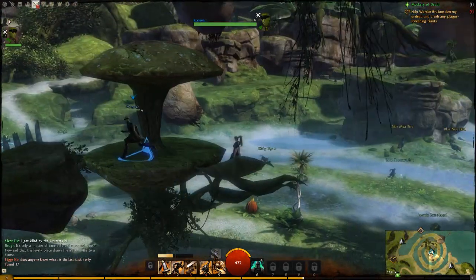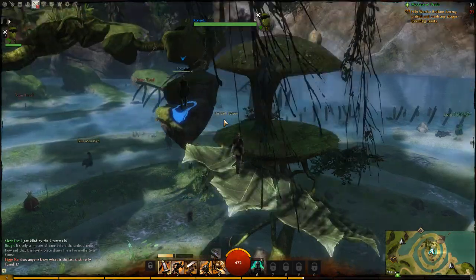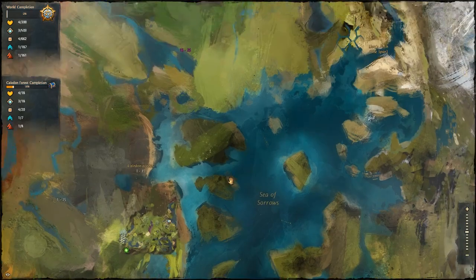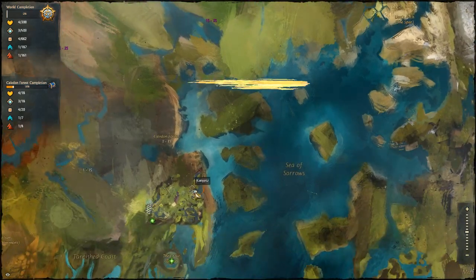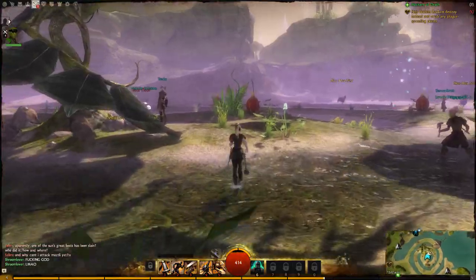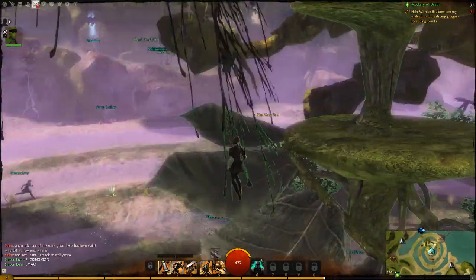Hello ladies and gentlemen, it's Josh and I'm here to bring you another jumping puzzle. This is in the Sylvari zone and I'll show you the map right now. It's at a place called Morgan Spiral in this area. Here's a clip of me doing the final and successful attempt at this jumping puzzle.